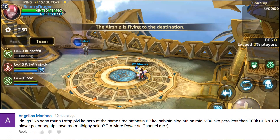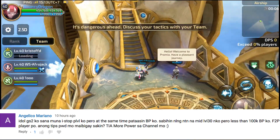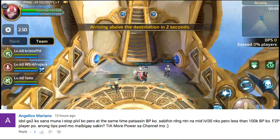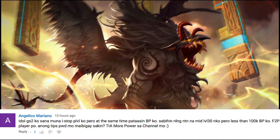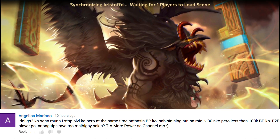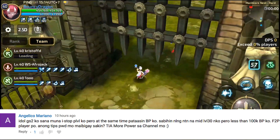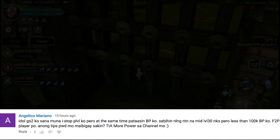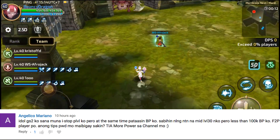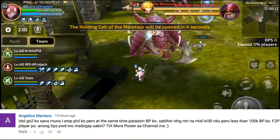Next is Angelico Mariano: 'Gusto ko sana i-stop pa level ko pero at the same time pataasin BP ko. Mid-level 30 na ako pero less than 100k BP ko. Free to play player po ako. Anong tips?' Tingin ko need mo mag-ipon ng DC para makabili ng enhancements mo. Mag-ipon ng fairies at magpataas ng moniker. Parami ka din ng activated albums mo at mag-try ka i-achieve yung orange na herald.